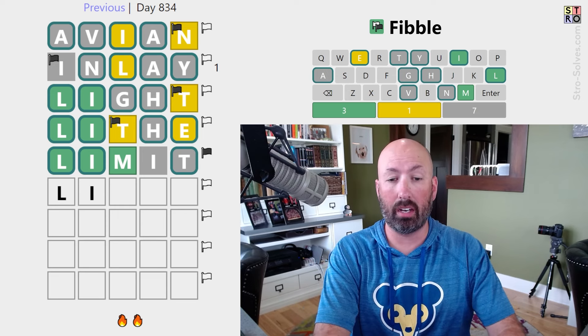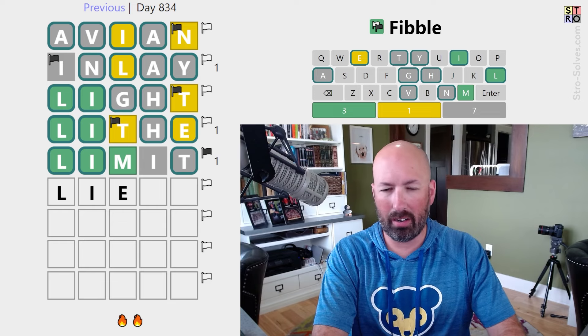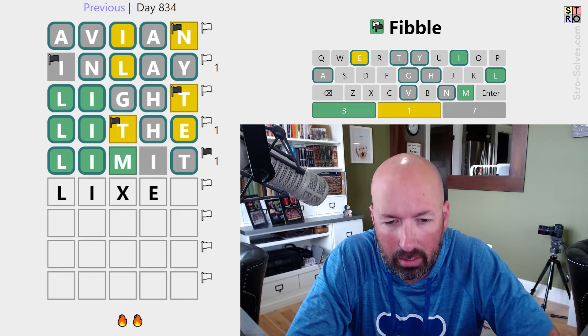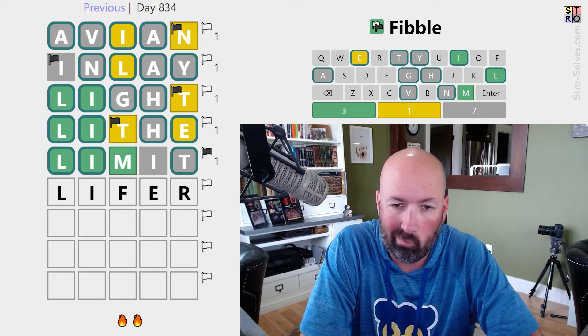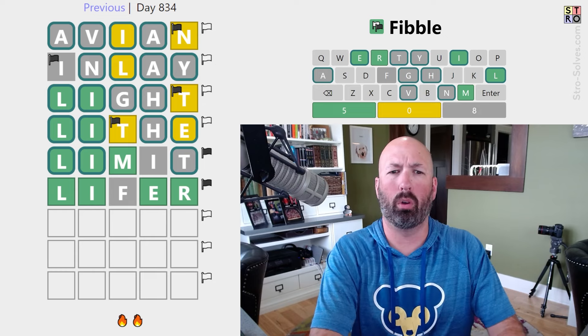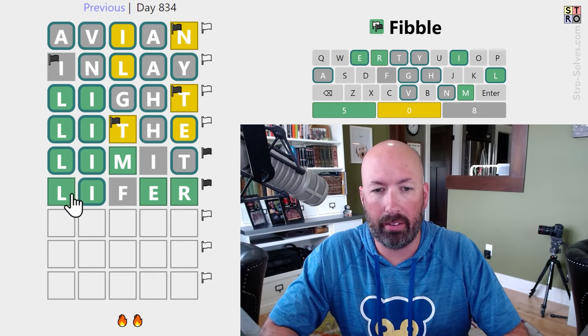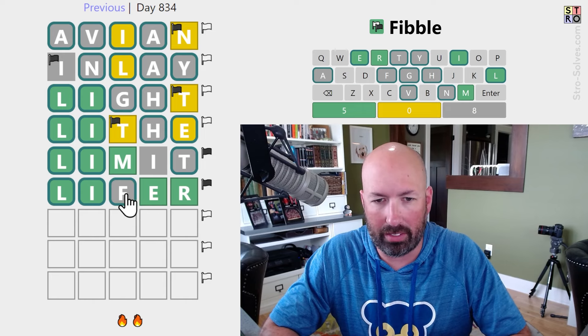Oh, we have an E — and it's not last. So you can put an E there, but it's not great. So I'm thinking E here. You could do "lifer." So clearly the F can't be the lie, right? If the F is the lie, then the answer's LIFER — so that's obviously true. We know there is an E and it's third or fourth.